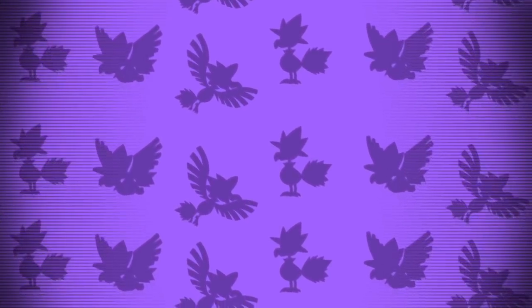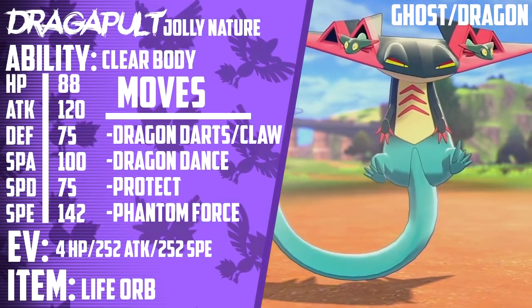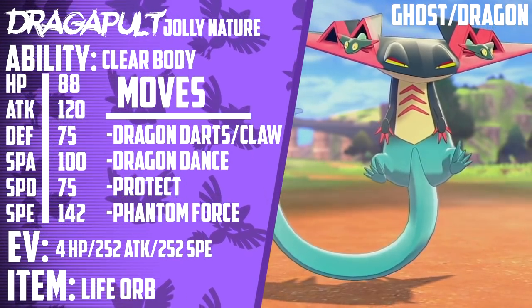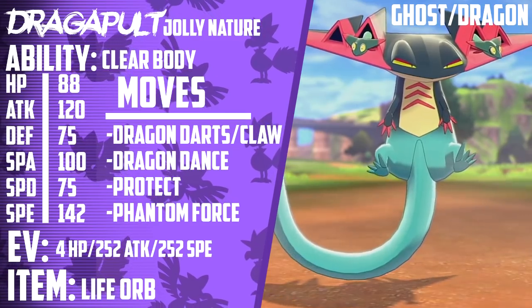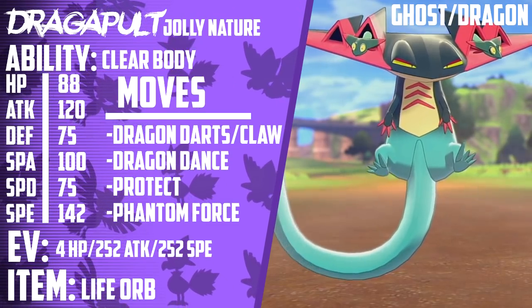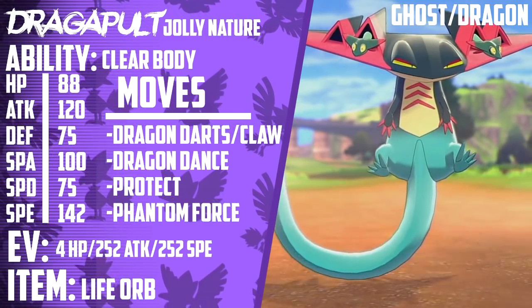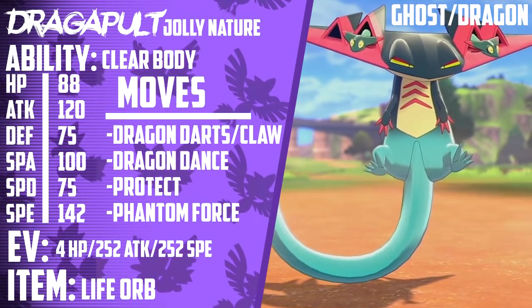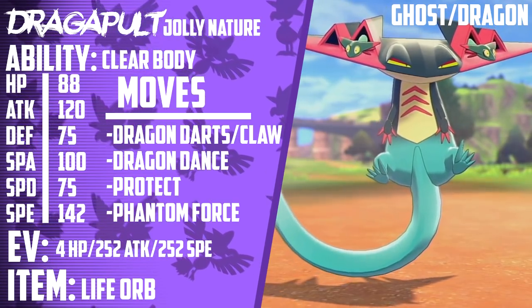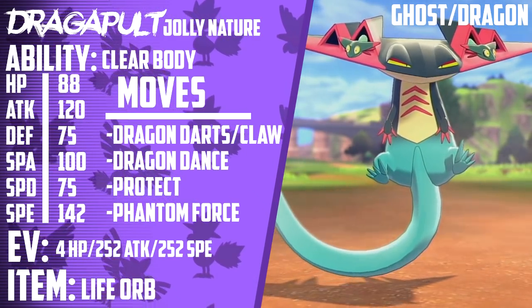The top two Pokemon I was actually really conflicted with. I wanted to put one above the other because of pure usage stats. However, I'm going to have to put Dragapult at the number two slot. While Dragapult is the number one most used new Pokemon and the number one most used Pokemon in the format period, it has nothing on the next Pokemon. But let's talk about Dragapult right now. This thing has amazing stats: 88 HP, 120 Attack, 75 Defense, 100 Special Attack, 75 Special Defense, and 142 Speed. We used to think 130 Speed on Tapu Koko was really insane — this thing just casually outspeeds it.